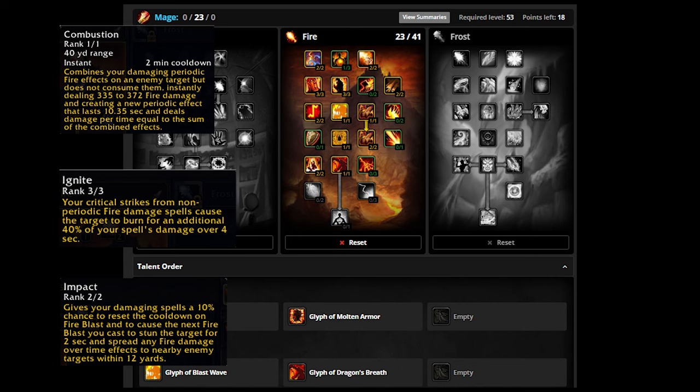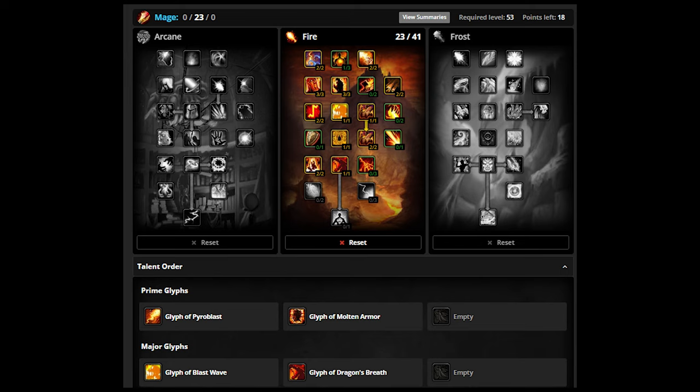Combustion has changed to be a DOT in Cata — a DOT that scales based off how much DOT damage you have on the target. So chaining a big Ignite crit with Combustion and just spreading it to all targets with Impact leads to some insane damage. Even if you are sloppy with Combustion, or just getting unlucky with crits, you can very easily clear these groups without using a mass Combustion spread.